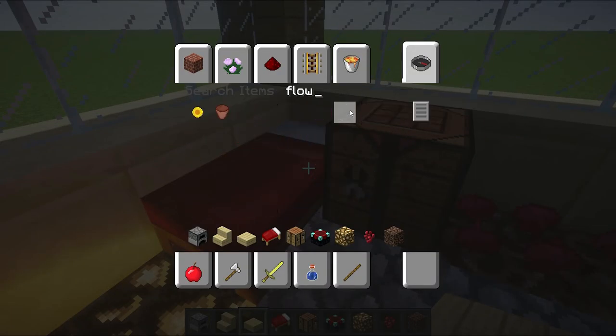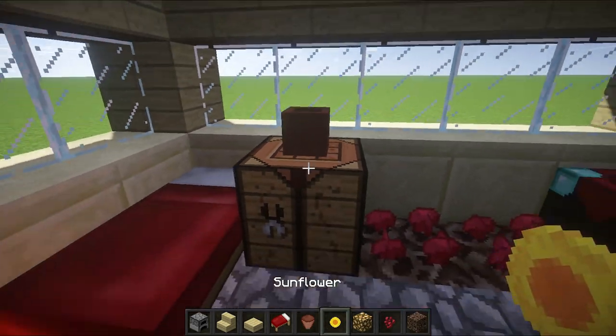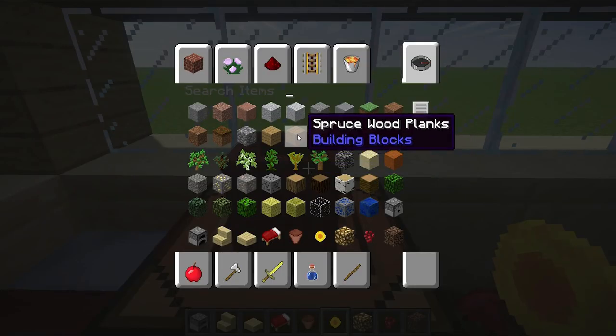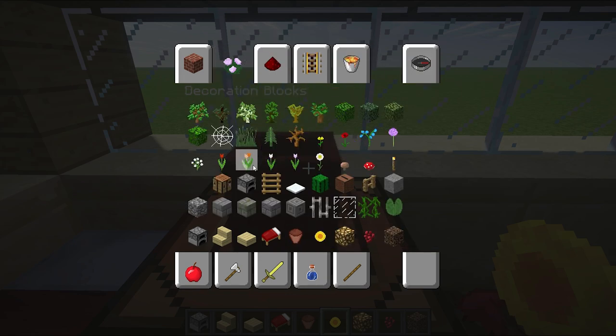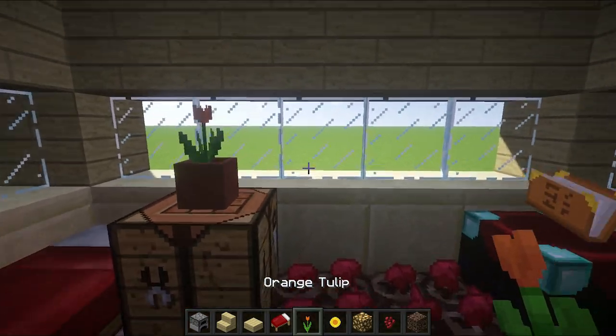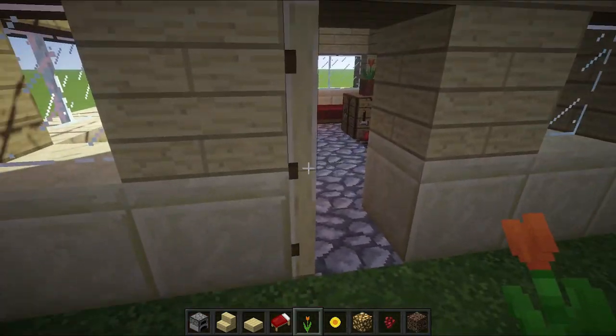So let's put a flower pot and a sunflower — actually that's too high. So flower pot — let's go to decoration and try an orange tulip. Nice little cute orange tulip. There we go. So that's our house. And then in terms of the exterior, just bone meal it up and make yourself a path if you want.